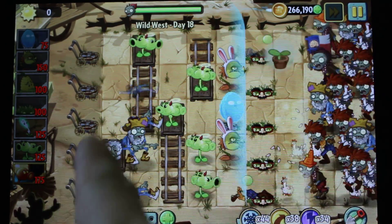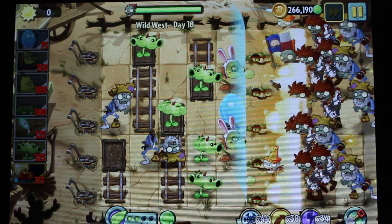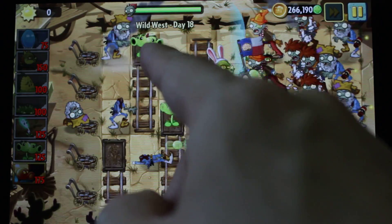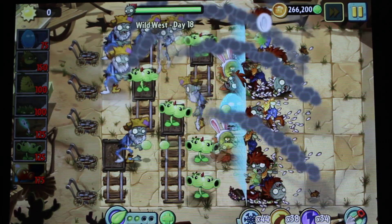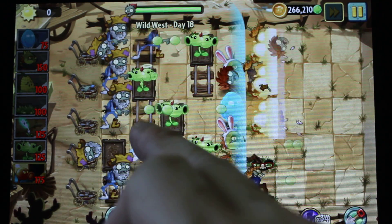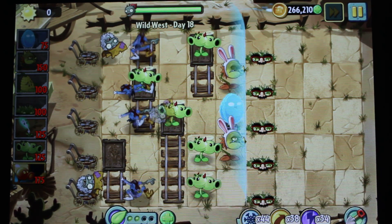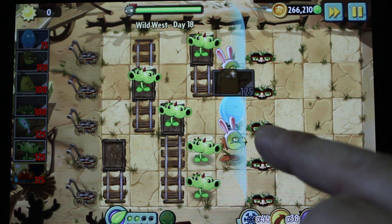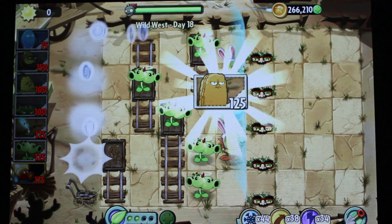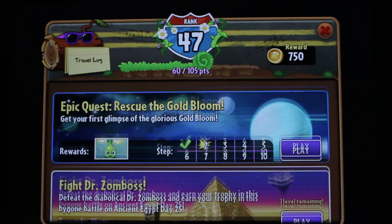Never put the plant in the back — just remember that — because the jumping zombie will get you, and always keep moving. So easy — you see I did not use special power. This is how to play Wild Wild West Day 18. Thank you for watching and tell me any requests, I will show you how to play. Bye!